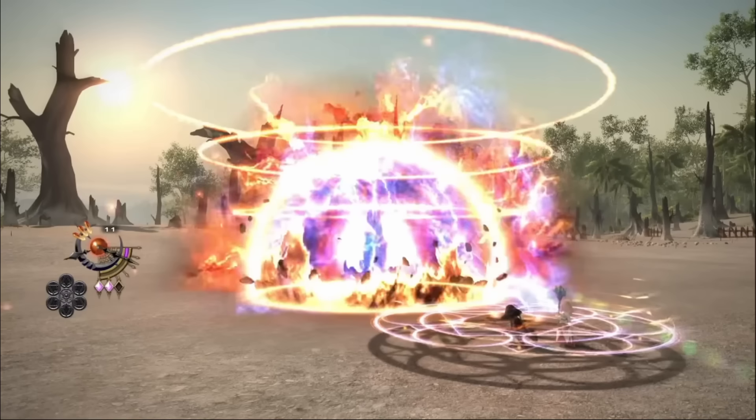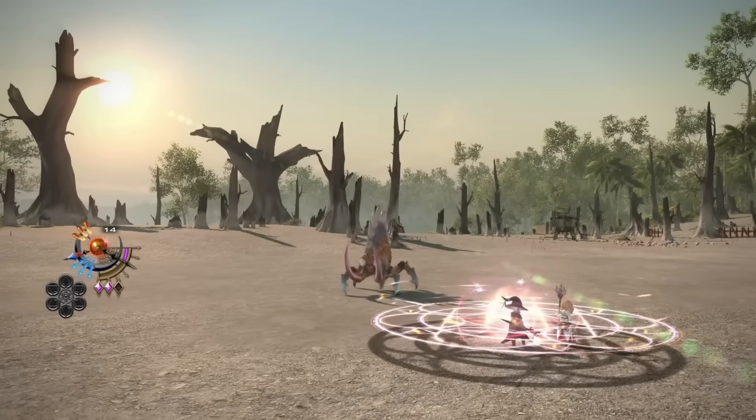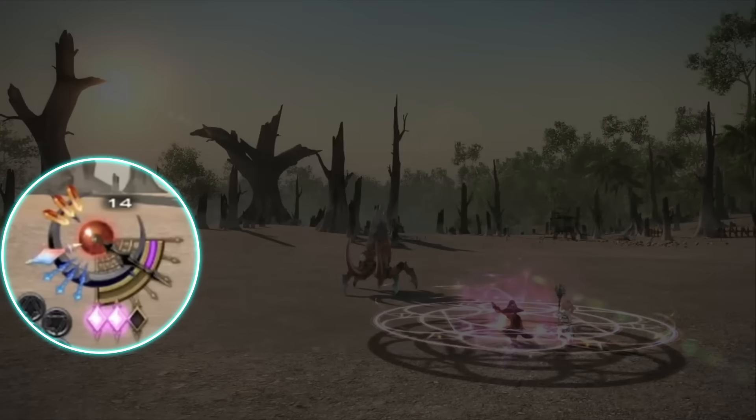Then he uses Mana Font — take a good look at the job gauge. It looks like Mana Font now also resets the astral fire timer back to 15 seconds, grants three umbral hearts, as well as grants a Paradox marker. To me, this can only mean that Mana Font will most likely be a full MP restore ability in Dawntrail, letting you do another entire fire phase.